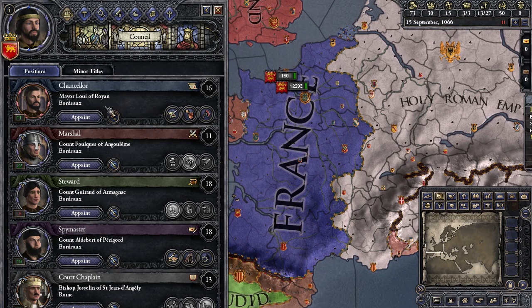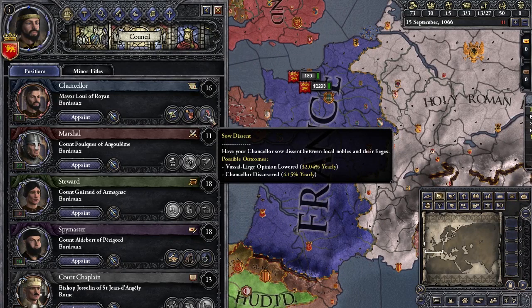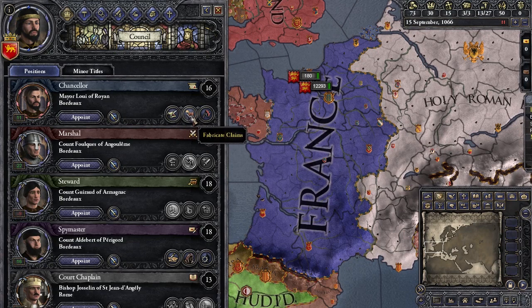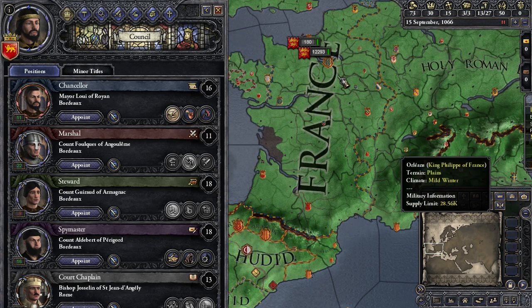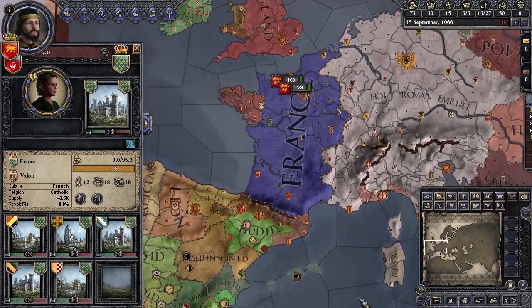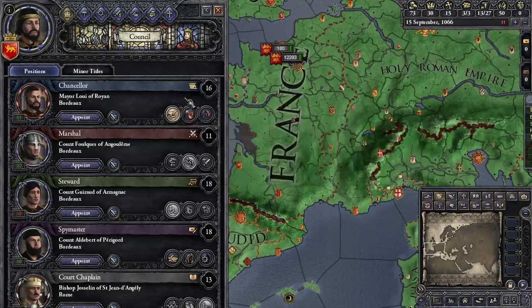That's a pretty good option if you don't have anything else for him to do. However, if you're plotting to kill someone, you want to build a spy network in the area where they live — in their capital province where they'll be in court. That's what the spymaster is for. The chancellor is the other active one. The only two chancellor tasks I really use are fabricate claims and improve diplomatic relations. Sow dissent doesn't do that much in most cases. Improve diplomatic relations is simple: you put the chancellor in someone's court and it improves relations with whoever is there over time. You can also do it with people outside your realm.